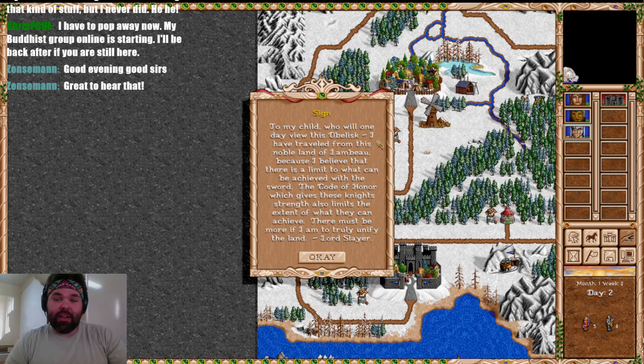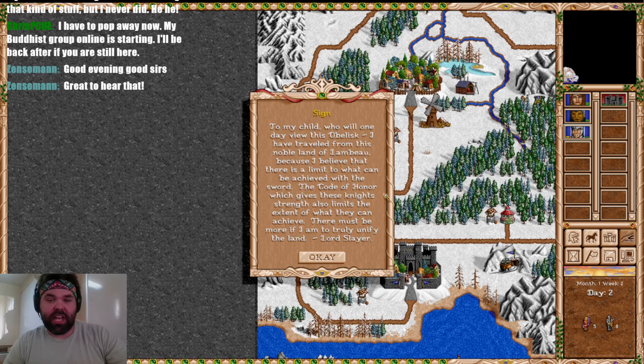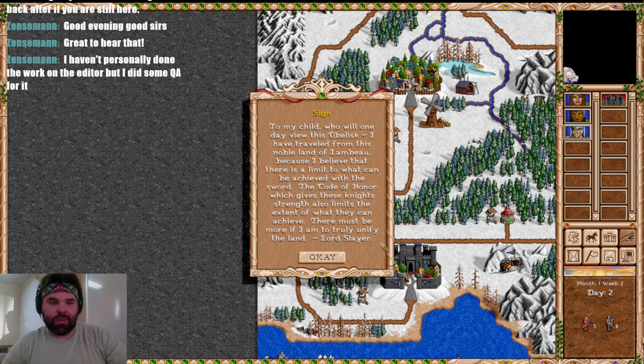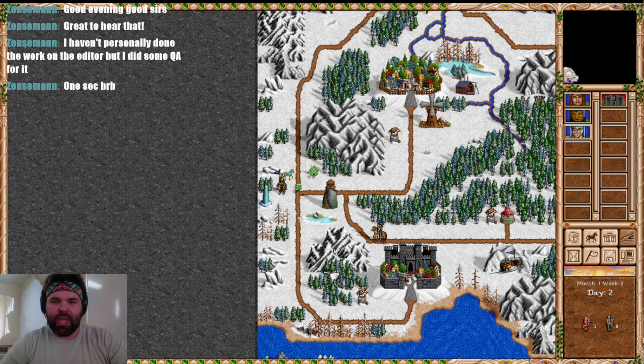'To my child who will one day view this obelisk — I have traveled from this noble land of Lambo because I believe there is a limit to what can be achieved with the sword. The code of honor which gives these knights strength also limits the extent of what they can achieve. There must be more if I am to truly unify this land.' — Lord Slayer. It's interesting that Lord Slayer, this tough barbarian-knight type, knew there was more than brute force.